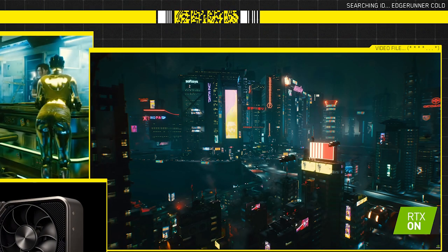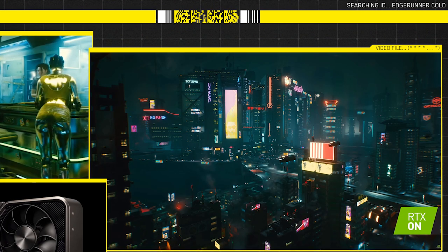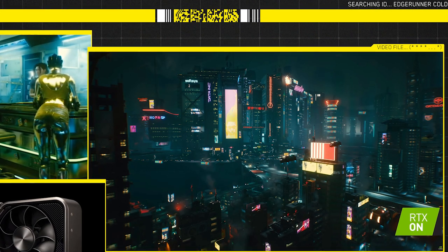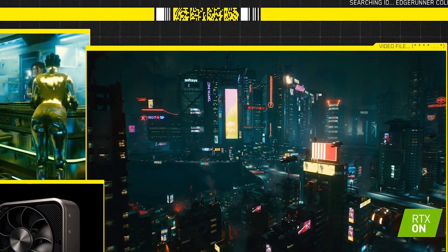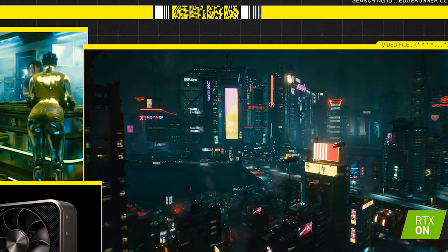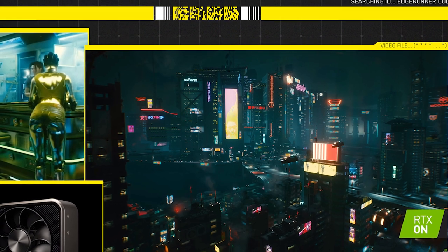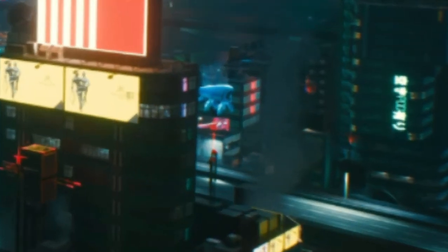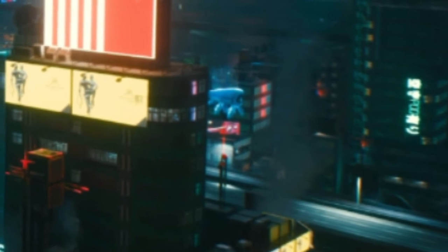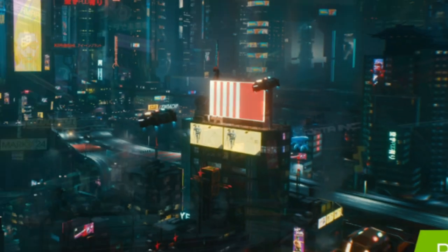We begin this trailer with a night shot of the Watson district. Something to notice is that we have some roadblocks on the highway. If we zoom in we can see those roadblocks, and this is interesting because this exact feature was described by the lore book The World of Cyberpunk 2077, and also by people who played the game. The idea is that those roadblocks are to isolate the Watson district from the rest of the city. We can also see a holographic ad — the same one we can see on the gig trailer, very close to Lizzie's bar — so that is roughly the location.